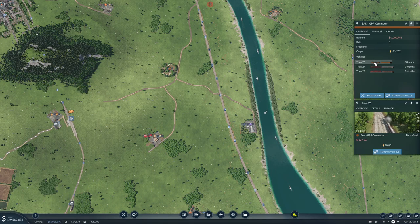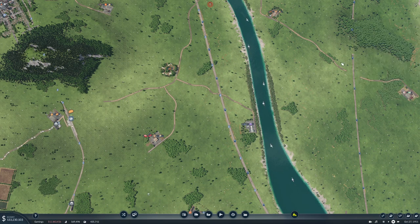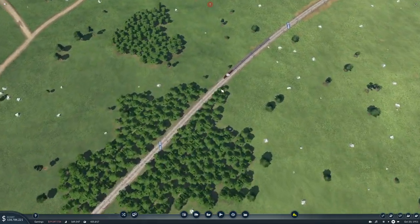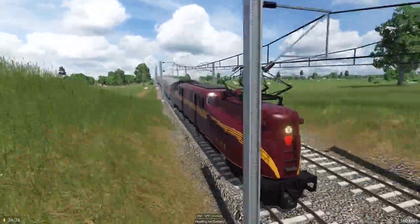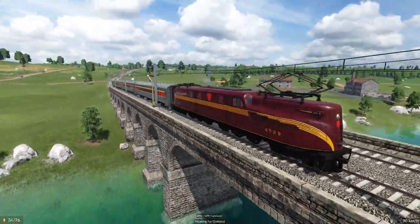Why is that still in Atlantic? Manage vehicle. Let's clone you. Okay, where do we have a train? Can't click it — going too fast. It's going 159 kilometers an hour.